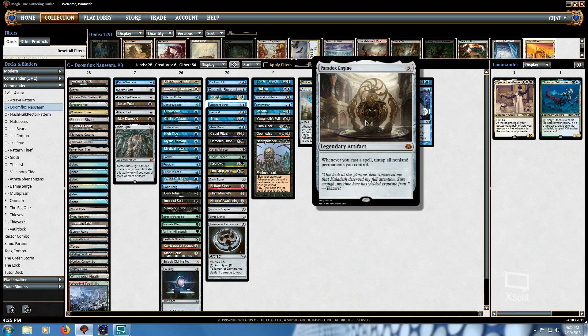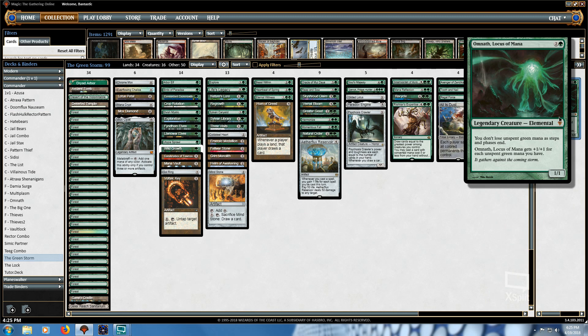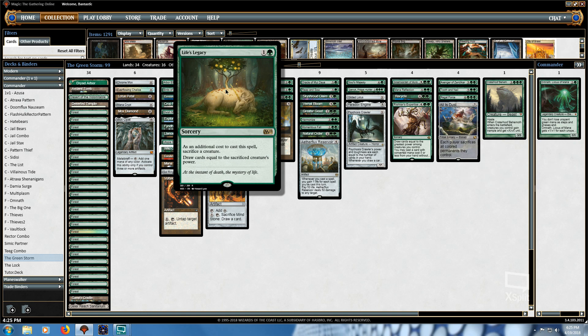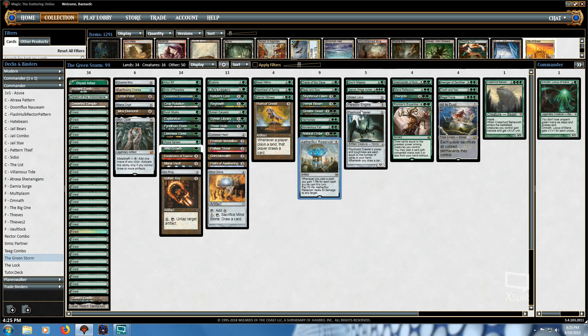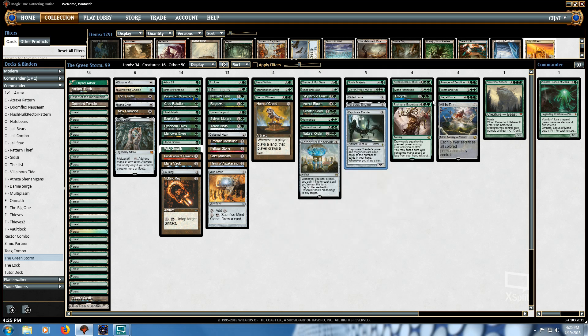Namely, Aetherflux Reservoir and Paradox Engine. So I made this deck, the Mono Green Storm. What it aims to do is float mana on Omnath, making him a large creature, then use various green draw card spells to draw a ton of cards, hopefully drawing into Aetherflux Reservoir, Paradox Engine, and a bunch of fast artifact mana. Ending the game by generating a lot of storm, drawing a bunch of cards with Psychosis Crawler in play, or killing with Crater Hoof Behemoth. This deck is definitely not a tier list deck — it's very casual — but it probably does pretty well in casual games. I have not lost very many games with it, but it's definitely not going to kill you on turn three.